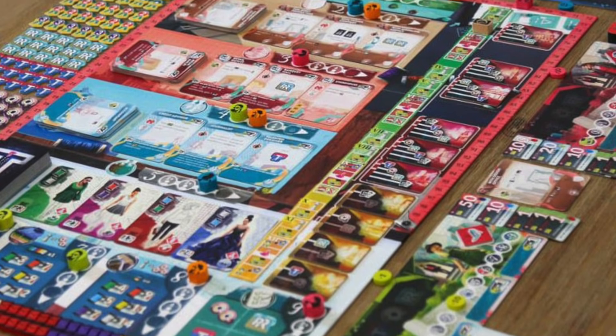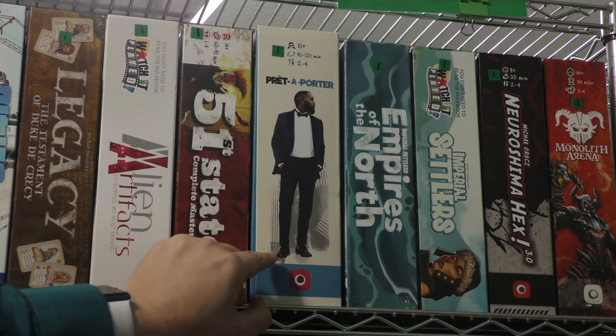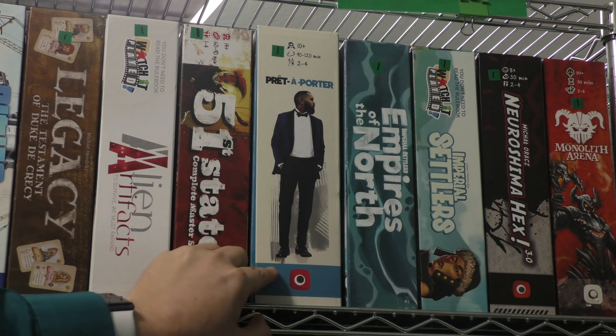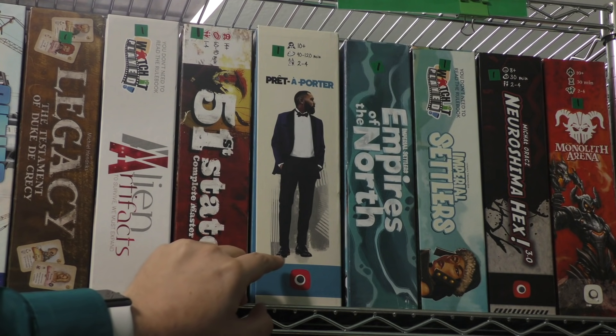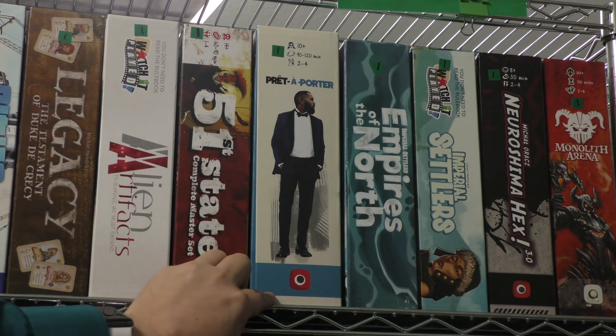Pret-a-Porter — this is the new, updated version with much better artwork. This is a fairly hefty, heavy game about fashion and making clothing. It has a small dedicated fan base, and that's why it's in the library.